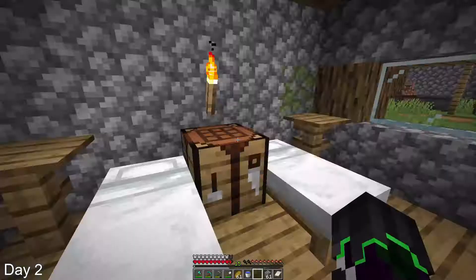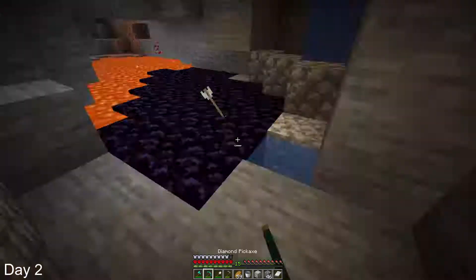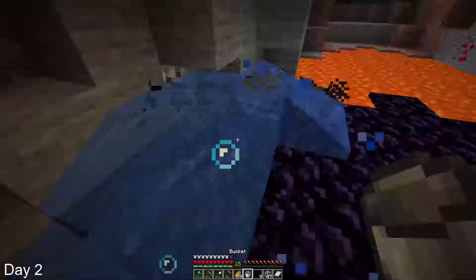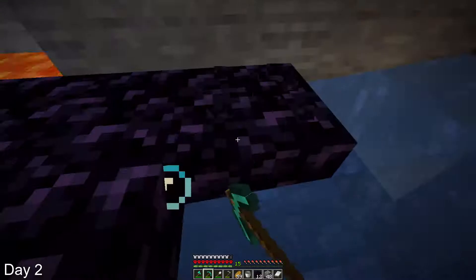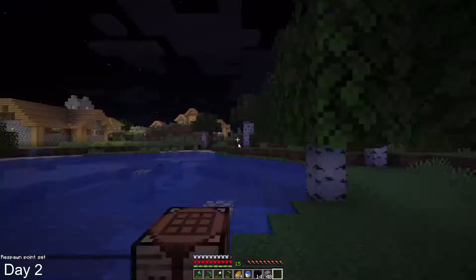Then I made diamond pants, so that I could have almost a full set of diamonds. After customizing my house, I went outside to kill this cow, and to mine 14 obsidian underground, to make an enchantment table and a nether portal. Once I finished mining the obsidian, I went back up to the surface to end off day 2 and start day 3.